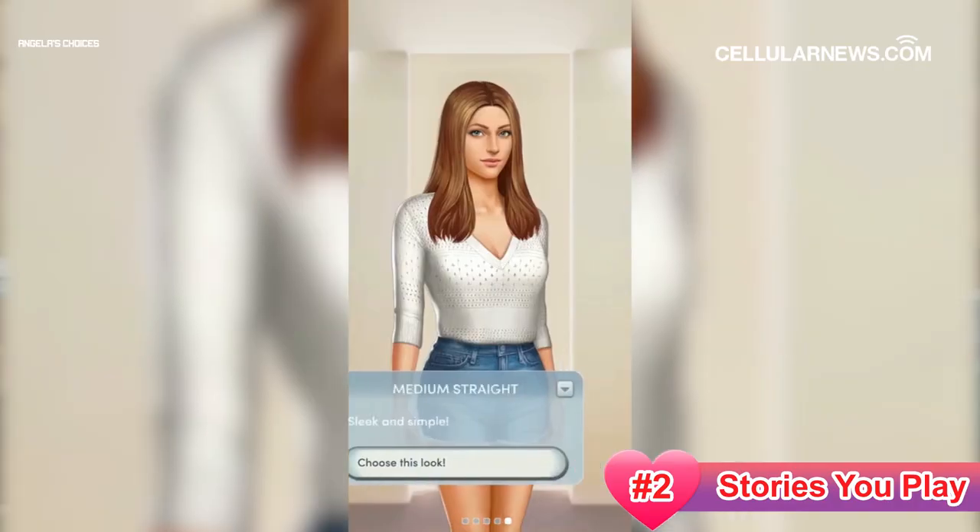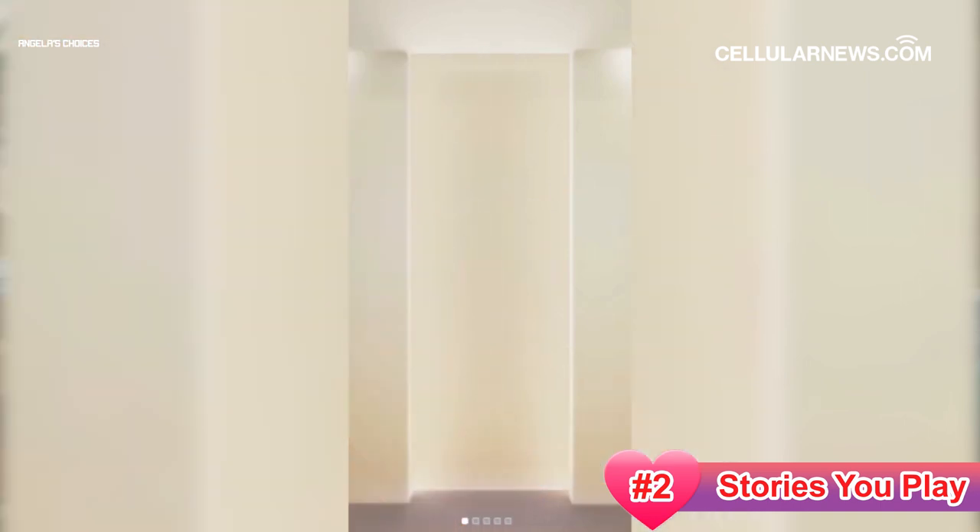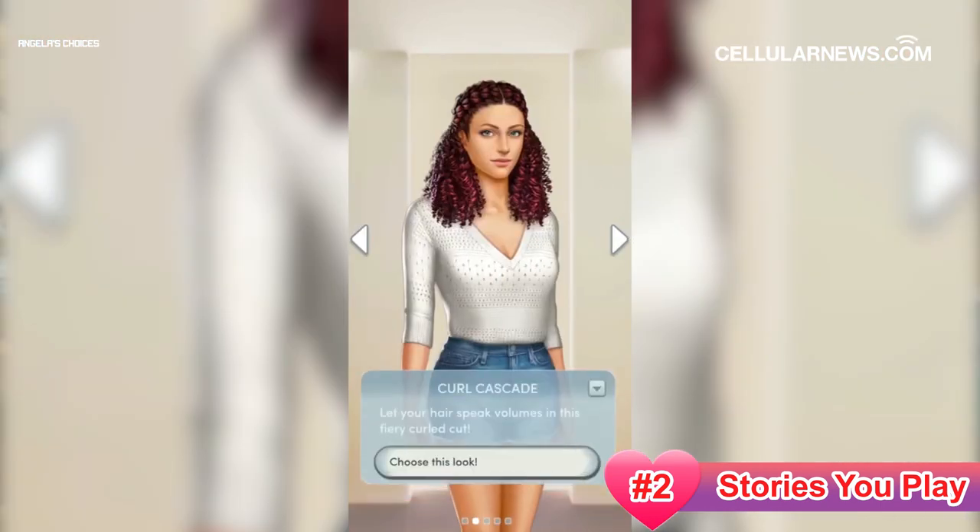As you finish every chapter, you'll earn diamonds that you can use to unlock outfits, hairstyles, dialogues, and storylines.